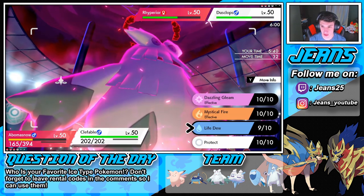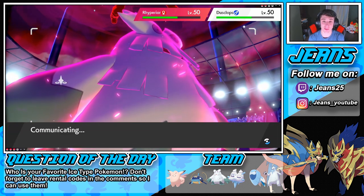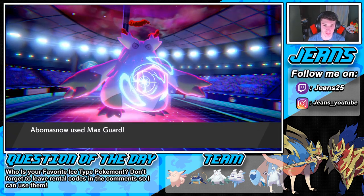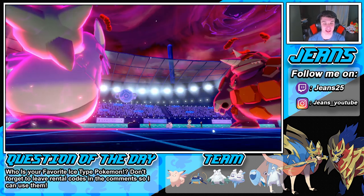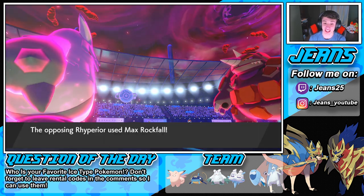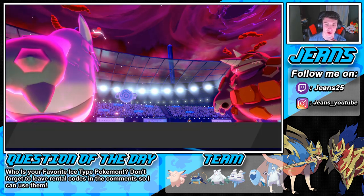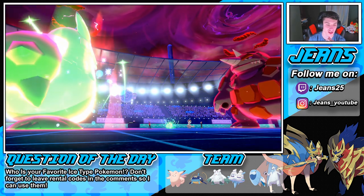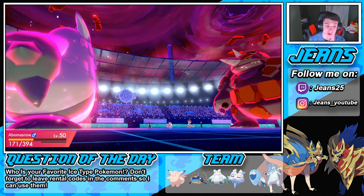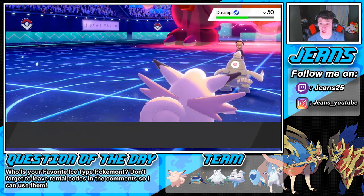Life Dew — we're gonna do up. I can see him potentially doubling into Abomasnow, which would be awesome, unless he makes a hard read and goes after Hatterene. That'd be tough. The hail should be going for a good bit now. Hatterene avoided it — we are guarded. We have Magic Guard anyway. Life Dew — we get a free little heal. Now we will go first — Trick Room is over. We are gonna double into that Rhyperior.